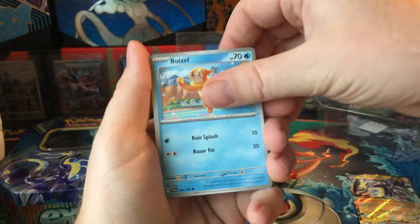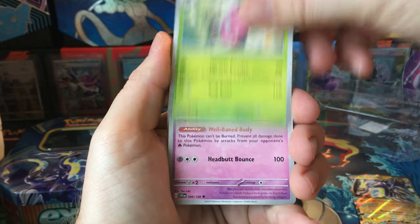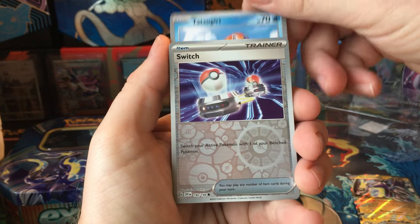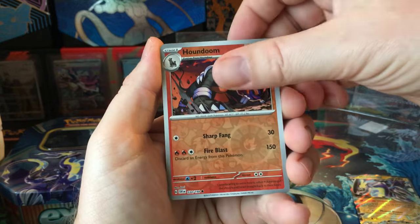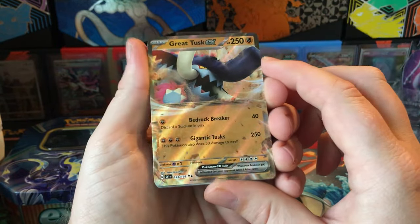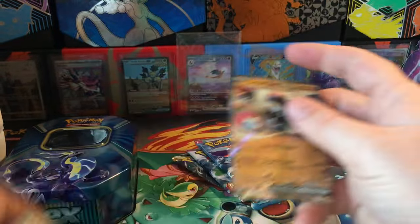We've got a Buzil, Energy Retrieval, Lechonk, Slowpoke, Pawmot, Dachsbun, Tatsugiri, Switch Reverse, Houndoom Reverse — kind of nice looking — and a Great Tusk EX. So a little bit of an EX hit there.